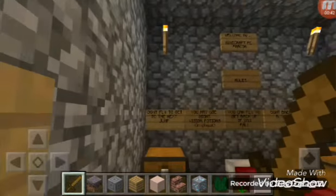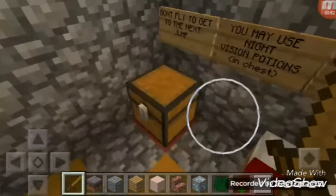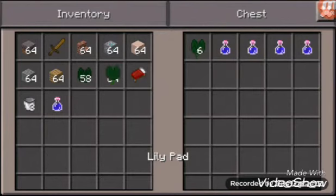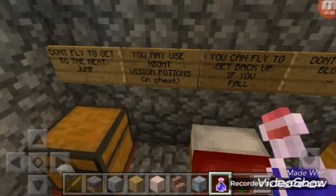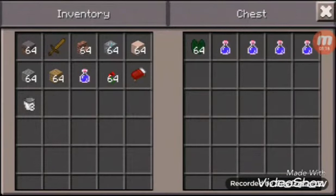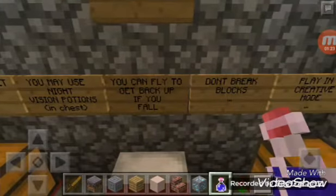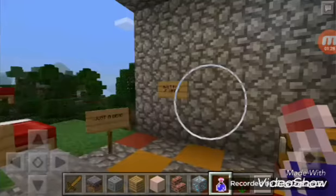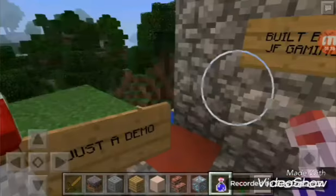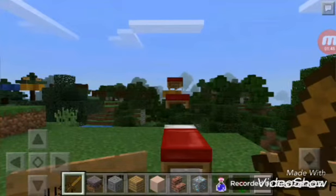First off we just need to read the rules. Don't fly to get to the next jump. You may use night vision potions in the chest. Let's grab some of them. I got a night vision potion out of my chest. You can fly to get back up if you fall. Don't break blocks. It says built by JF Gaming — I guess that's his YouTube channel, so go and search JF Gaming on YouTube. This is just a demo of the map. Let's get on with it.